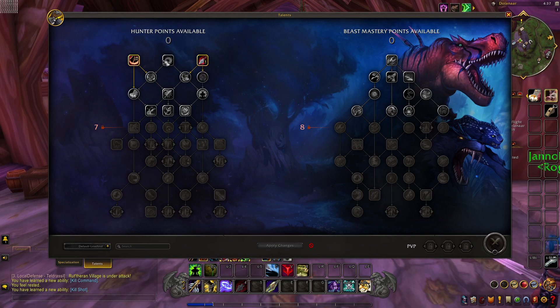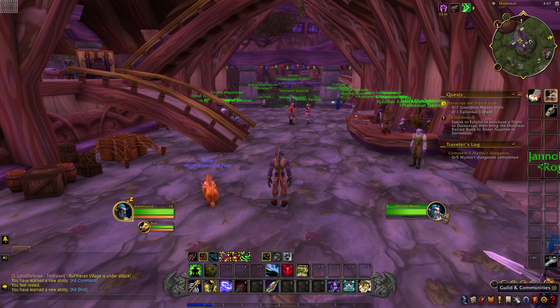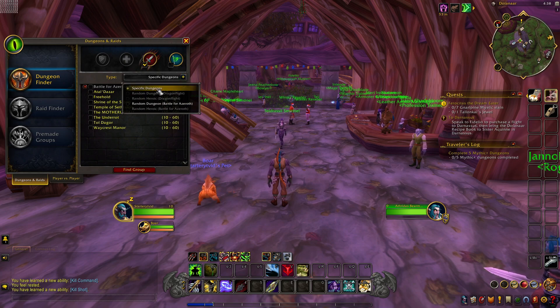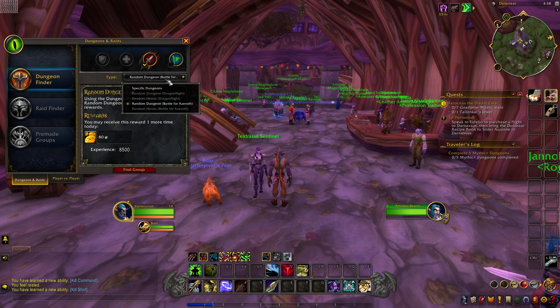You'll be able to work your way down both sides of the talent tree until you get to max level. Another thing I want to talk about is the group finder — this is how you're going to do your dungeons, your PvP, your raids, any type of content like that. You come in here and pick what you want to be: damage, healer, or tank. For a hunter you can just be damage. You can do specific dungeons or random dungeons, whichever you prefer.